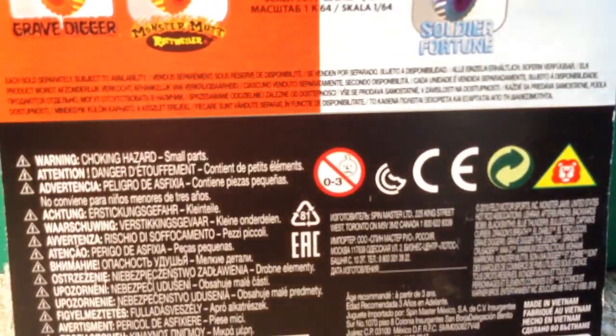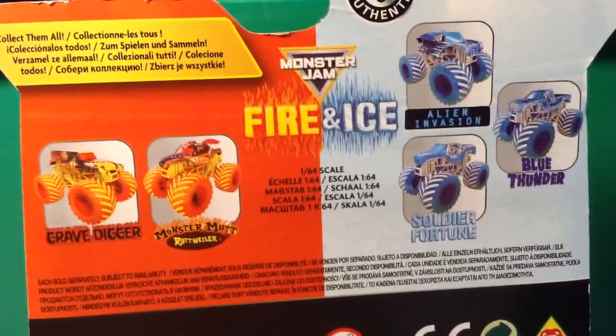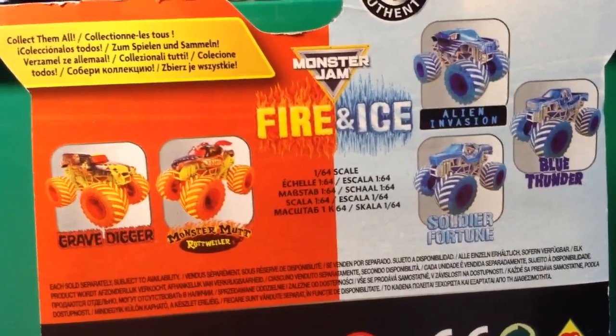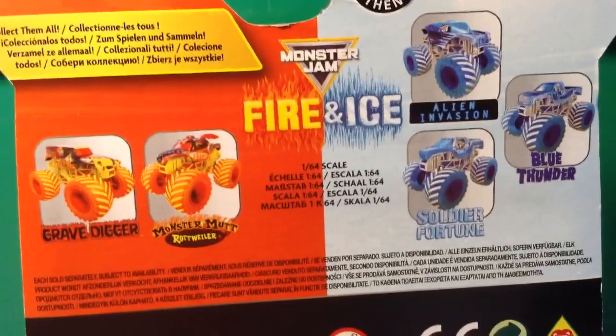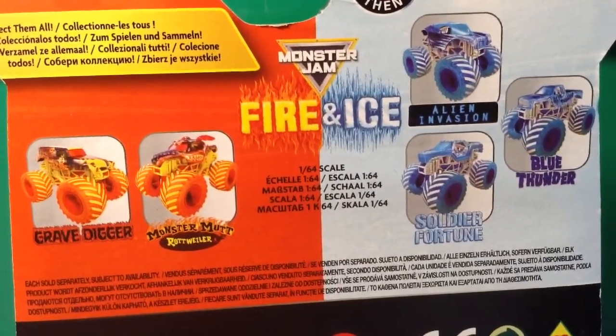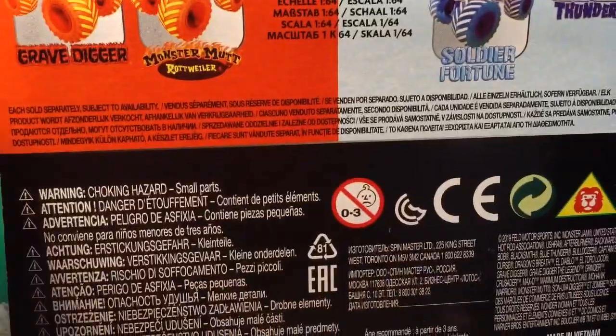Here is the back of the package — which one do you guys think it is? For the fire trucks we have Grave Digger and Rottweiler, but I'll give you a hint: it is not either of the fire trucks. So which ice truck do you guys think it is? It's either Alien Invasion, Blue Thunder, or Soldier Fortune — and it is Alien Invasion!